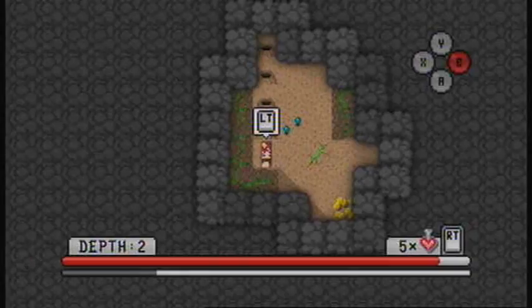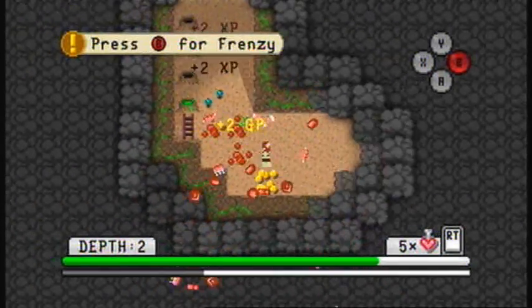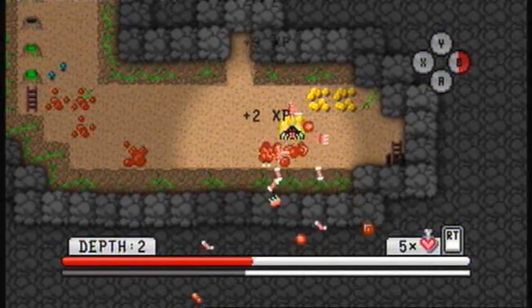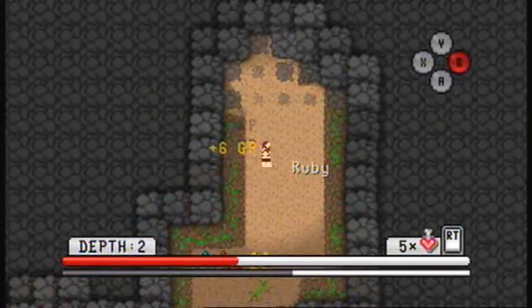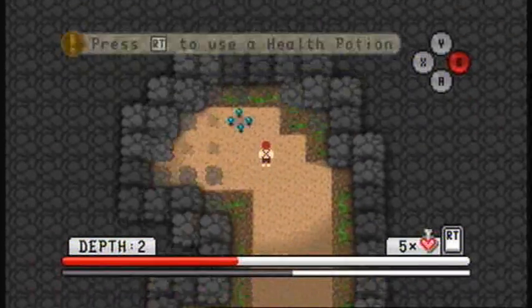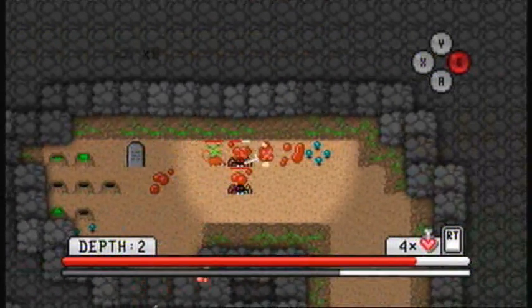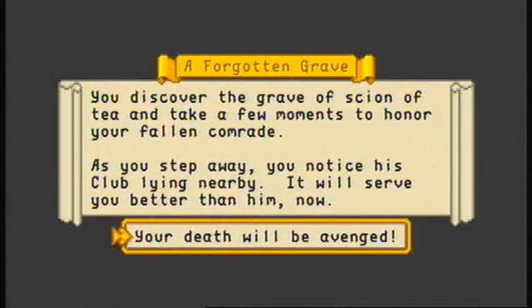Let's just head for the exit — I think we're pretty much done with this floor. Level two. We walked on the weird little poison volcano things and we got poison. Never good. Did you see the sort of circular spin thing? It's very flash. A ruby — I think that's probably worth nothing but money. That's fine, that'll be useful when we eventually find a shop. That's the headstone of our last character, the Tinkerer. We're able to read it. You discover the grave of Scion of Tea — that's me — and take a few moments to honor your fallen comrade. As you step away, you notice his club lying nearby. It will serve you better than him now.